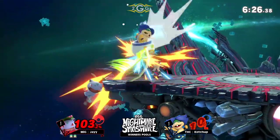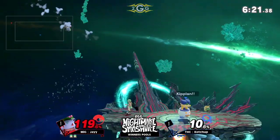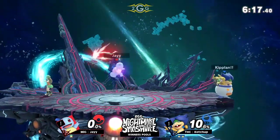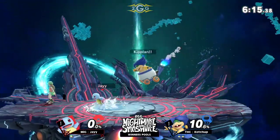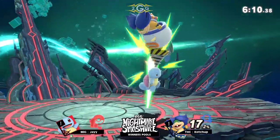Granit holding hard in once again on that down throw, setting up for that Vine Whip there, securing the KO at 103% on Jay. And so much active frames on that forward smash cutting right through these spot-dodge-happy Ultimate players. Catch these drills real quick.